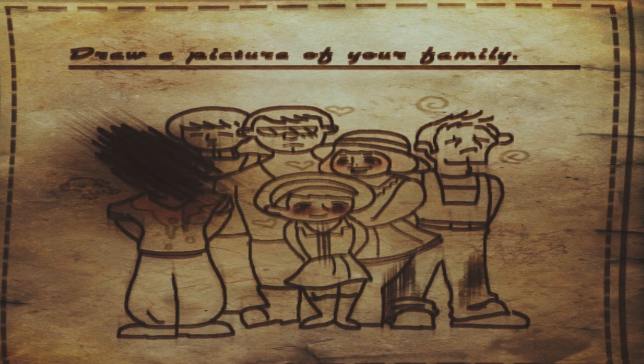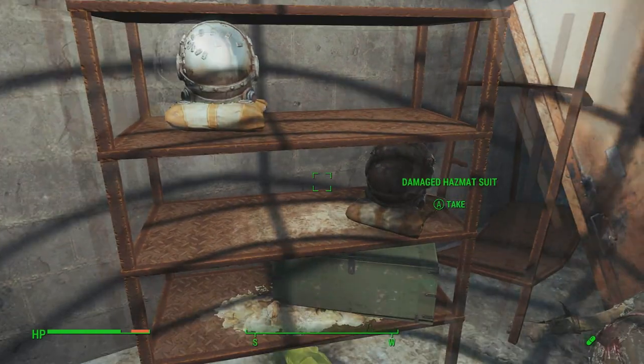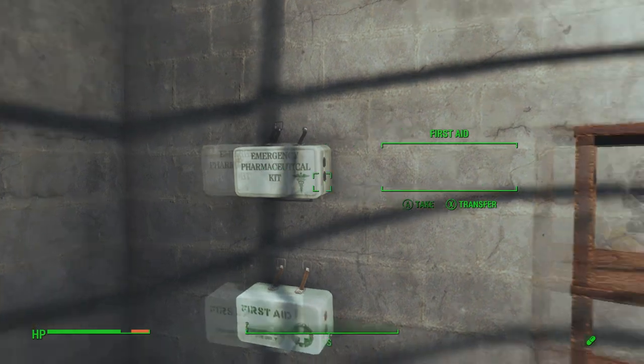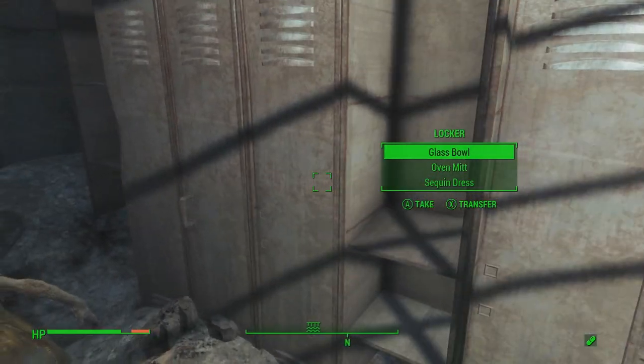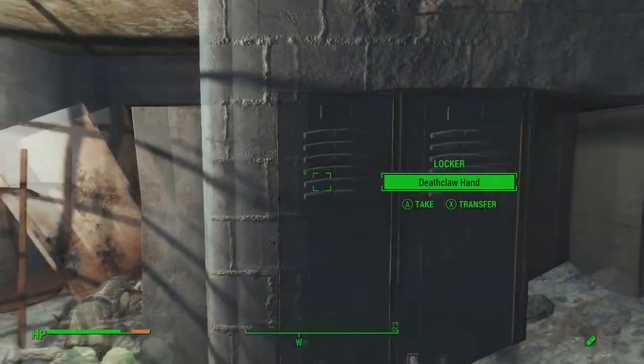If you look closely in the middle of the family portrait, there are hearts drawn around the man and woman, who are likely the parents of Eliza and her two brothers. I'm no Sherlock Holmes — I could be completely off. But I'm just trying to give you guys a little backstory on this secret. This is one of the biggest secrets in the Far Harbor DLC, so I might as well share as much as I can.